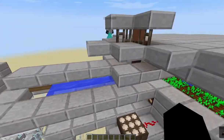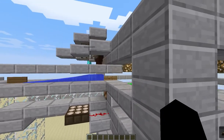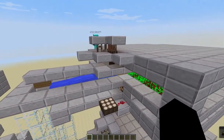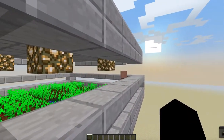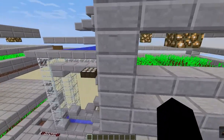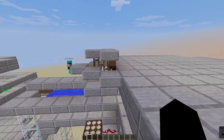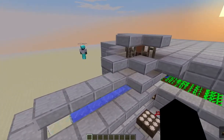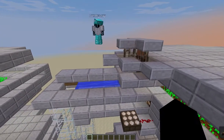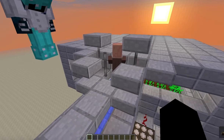Right behind this block right here we also have a villager. The villager is actually caught or pushed up against this block by these bars, and that keeps him able to be seen by the farmers so that they will chuck their items over here into the water stream. He must be pushed up against this block — that's a big part of how this design actually works.